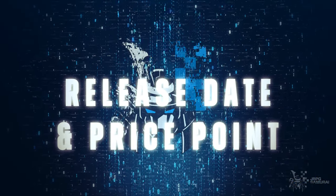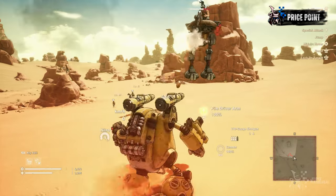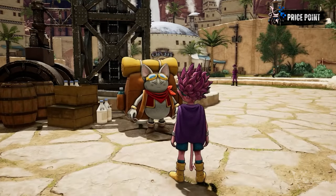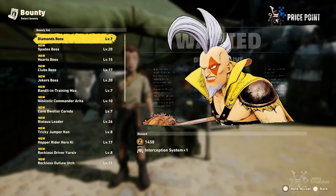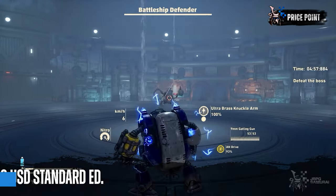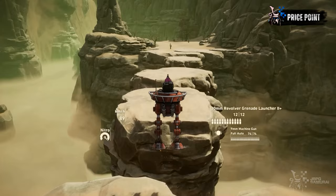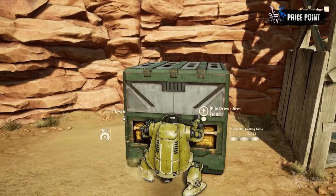Sandland will offer a substantial amount of content as players can be lost for hours customizing their vehicles and experimenting with different builds or even expanding their cities. Recent trailers also revealed minigames such as races, and bounty hunting quests which require players to hunt different types of bosses and put their vehicles to the test. Priced at $59.99 USD on Steam and PlayStation, it is early to tell if the price will justify its cost, but it is leaning to the positive side. Sandland will be released on April 26th.